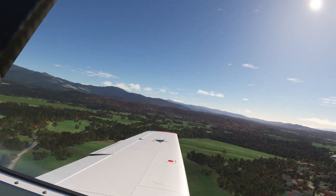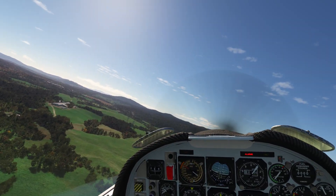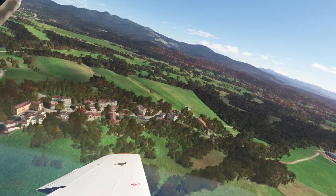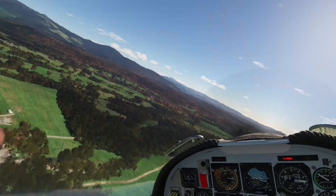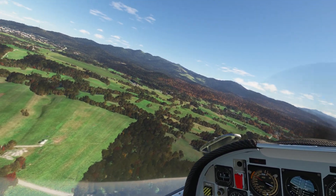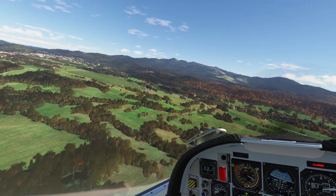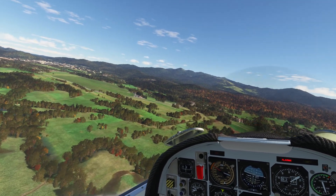Flaps one, turning to final. Got a bit low there — let's go flaps full. Bit hard to see the threshold, but you can see the group of buildings at 12 o'clock at that end of the runway, with their pink roofs. Flaps full, three greens.